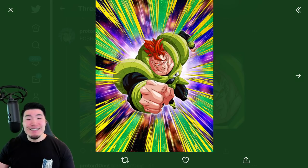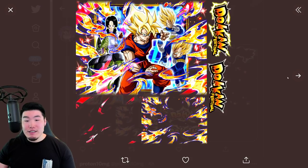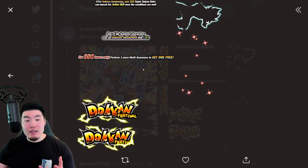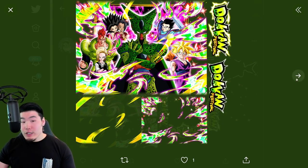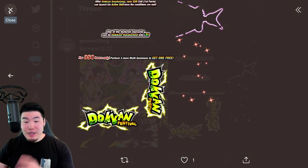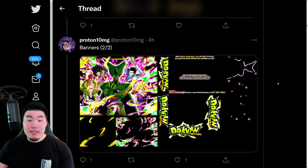And here we have a new Explosive Chain Battle boss — the new Android 16. And also some assets from the Dual Zou Confess banners, which are pretty good. Like, at least half of them are good, and then the other half pretty bad. But overall, solid banners.